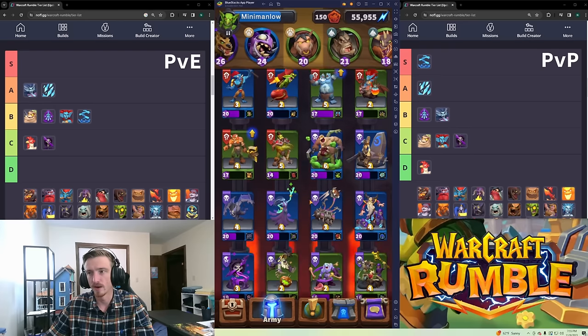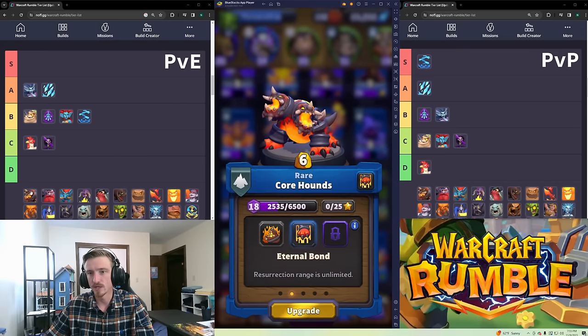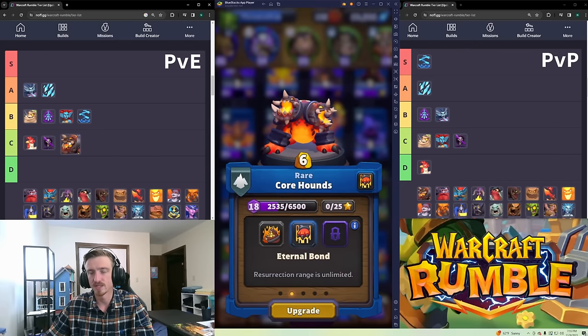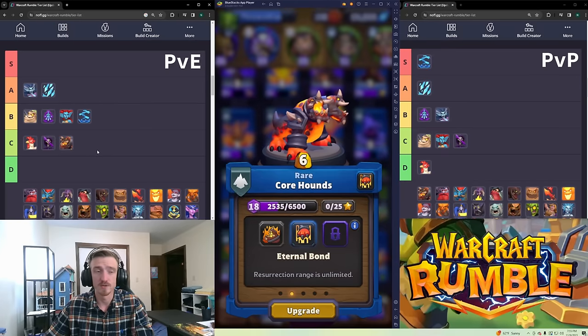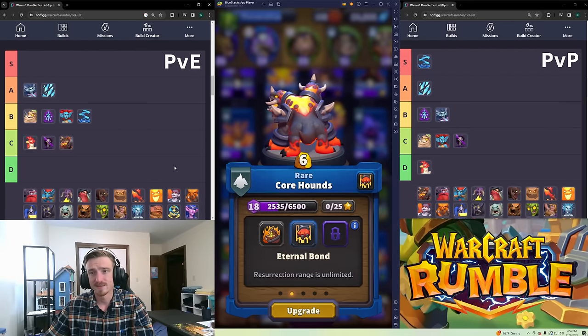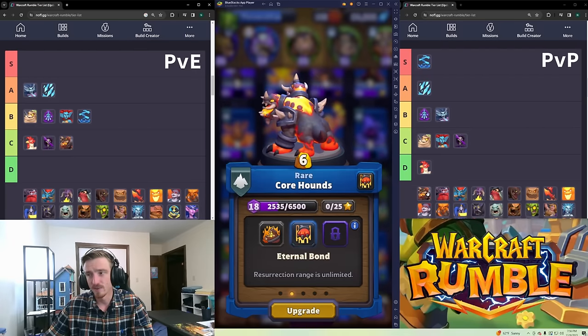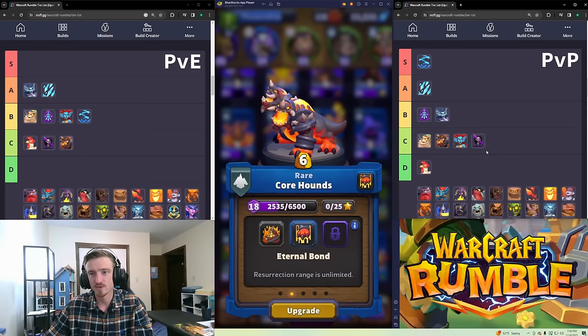Core Hounds — I think they're terrible. In PvE I'll put them in C tier; maybe behind a Tirion that heals them is fine. They resurrect each other when one dies if the other is still alive, but they stop attacking and have to channel to do so. They're too expensive for what they do, and in PvP they're also C tier — just not super solid.